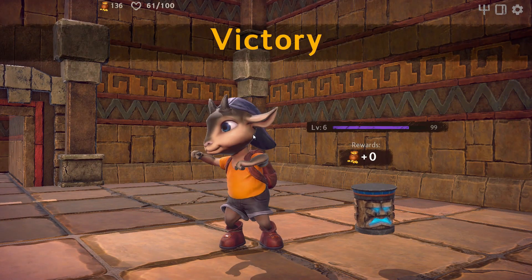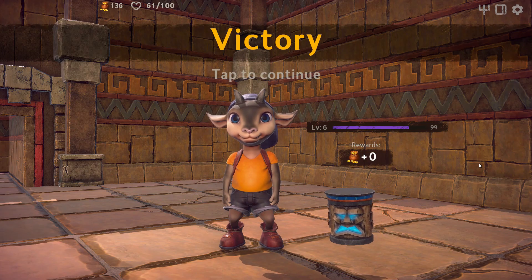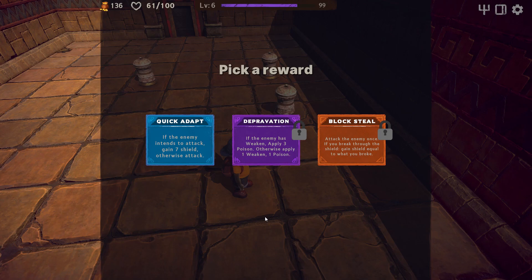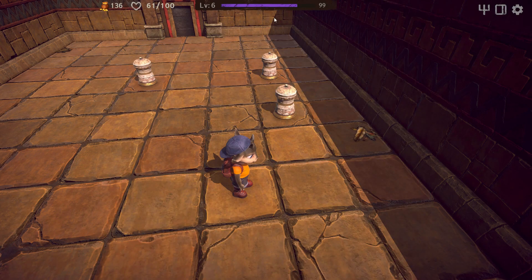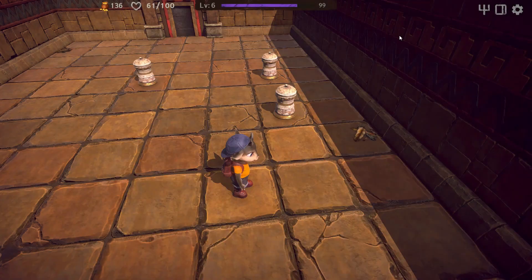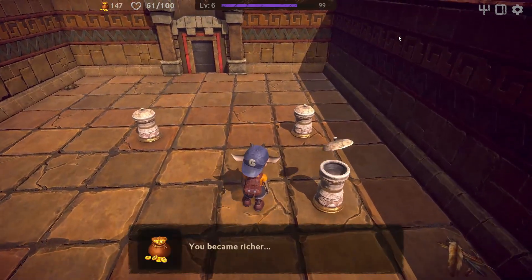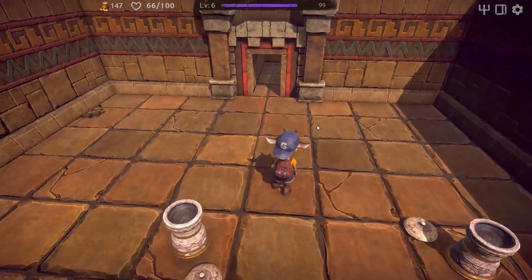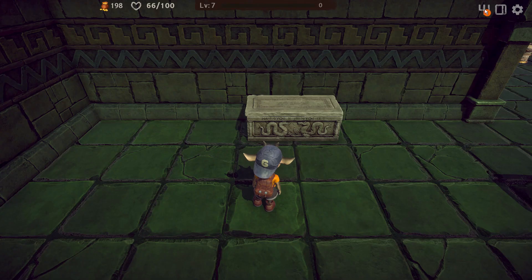So how does this differentiate itself from the rest of the Slay the Spire-like subgenre? There are a few ways. Firstly, it's a lot easier to cull your deck than most games. Anytime you have more than six cards, you can remove any that you don't want. Keep in mind, when you remove a card, it's not merely taken out of your deck but deleted from your inventory. This means you have more control over your deck, but you still have to think carefully about what you're removing.